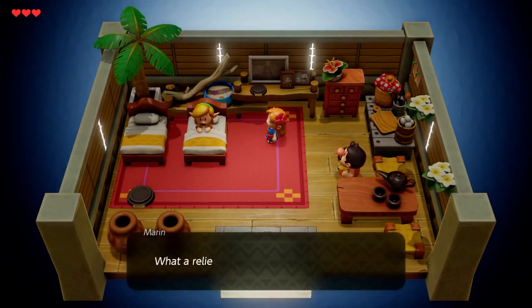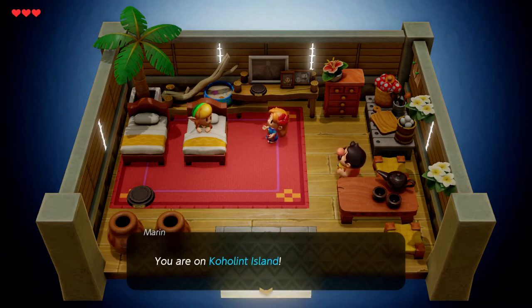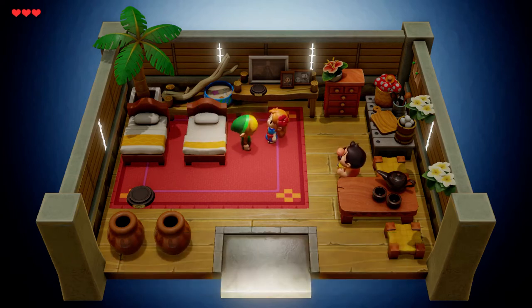Oh, Link's having like a nightmare or something. Poor guy. Marion says, 'What a relief, I thought you'd never wake up — you were tossing and turning.' He asks if she's Zelda, and she says, 'No, my name's Marion. You just must still be feeling a little woozy. You are on Koholint Island.'